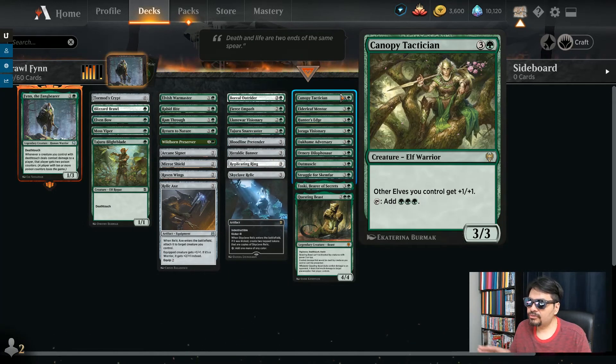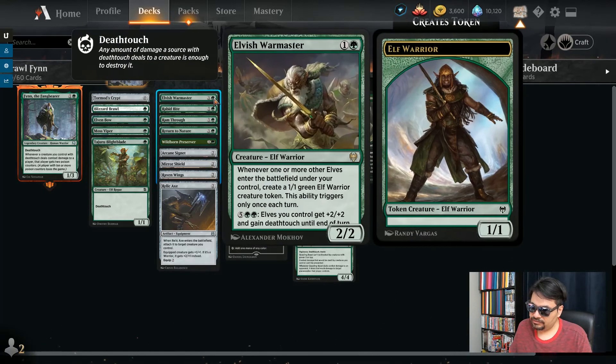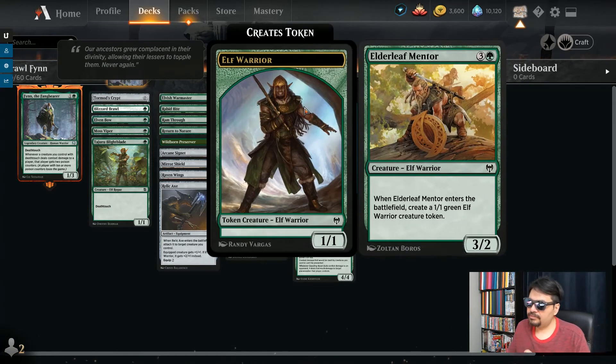Caterpie Technician — 4 mana, 3/3. Your other elves get plus 1, plus 1, so a great lord card. Plus, tap it to give you triple green. Elderleaf Mentor — 4 mana, 3/2. I always confuse the art of this one with the Elvish Warmaster — their poses are very similar, so be careful which of the two you have in hand. The Elderleaf Mentor, when this enters, also brings another elf friend. So two things enter at the same time out of the outlay for one creature.